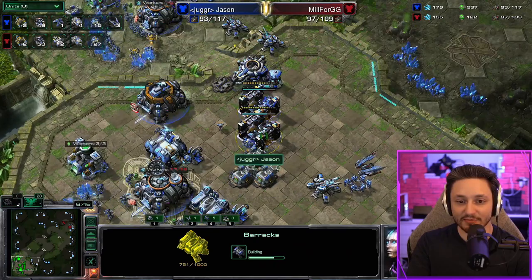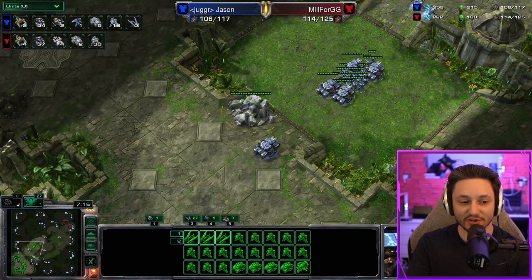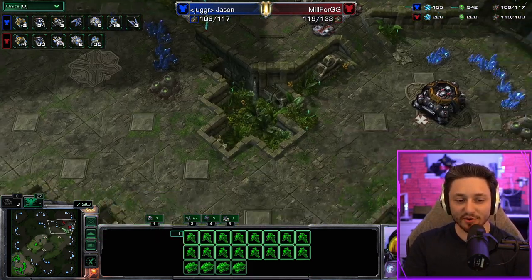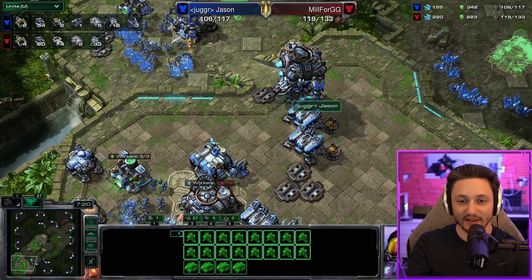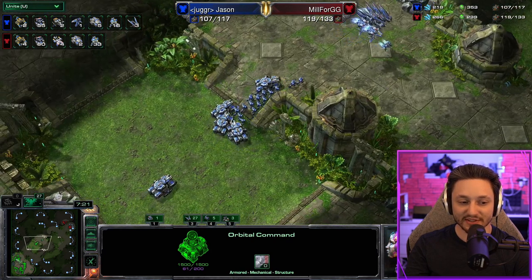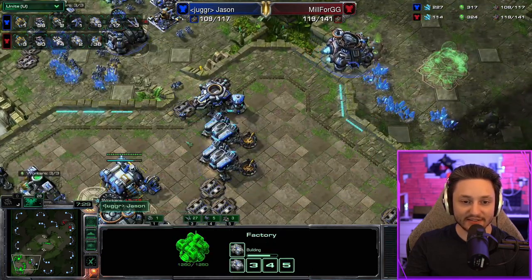We're getting our two extra barracks, building our vikings, and now that we have three ravens and our tanks we're going to do our push. Something I didn't do this game that you should always do - when you're moving out, it's always worth it to scan right around here so you can see exactly what you're about to run into. Sometimes you scan and see he's missing a lot of units, which tells you there's potential for a drop hitting your main base. It gives you a lot of information about where your opponent's army is.